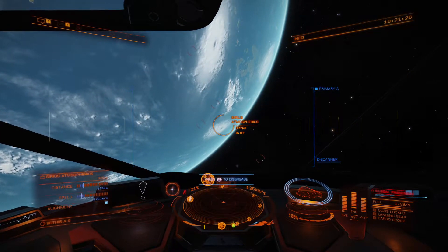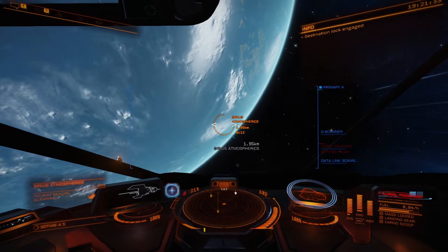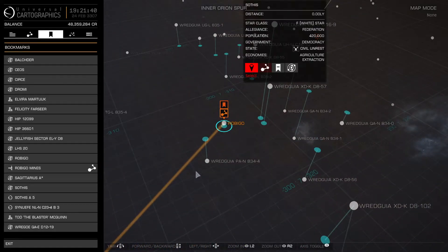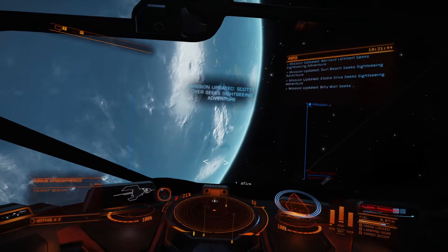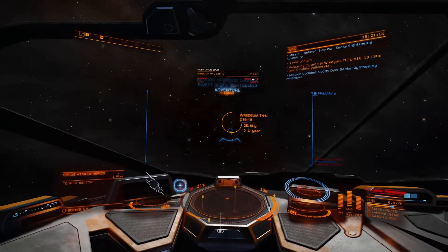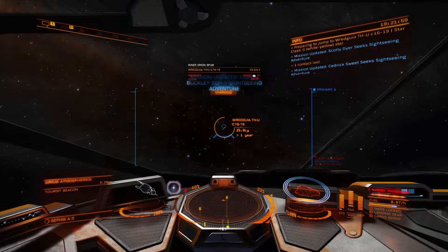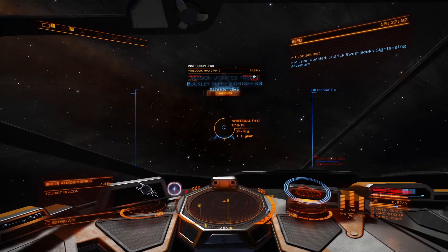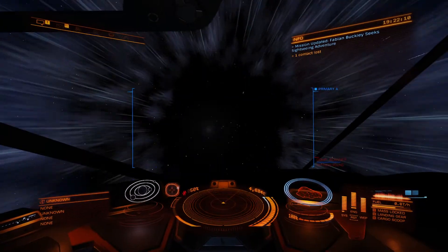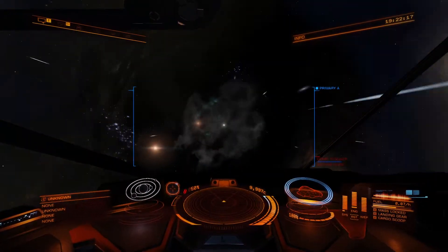We've got some wanted passengers on here. Computer, cruise. Computer, galaxy. Computer, close. Mission objective complete. Computer, jump. Frame shift drive charging. Probably could have gone even faster - I had some time where I could have been charging up my FSD. But even still, it's nice and easy to get a good quick turnaround. Point my ship at the rope, jump into my menus and chart my course out. Quick and easy - in case anyone's on my tail trying to shoot me down.